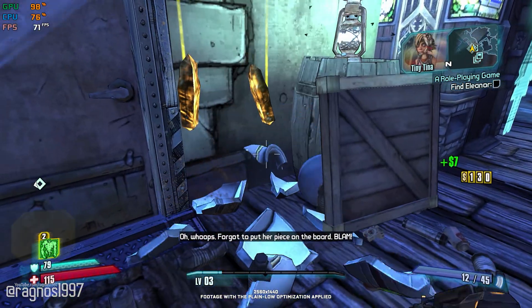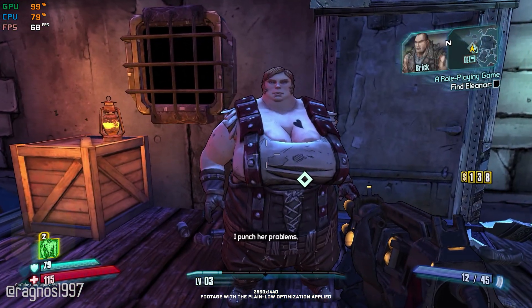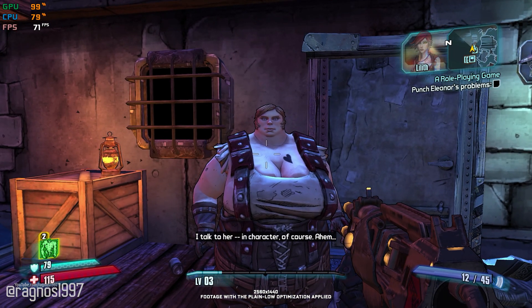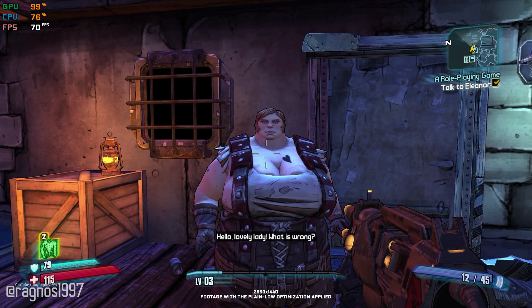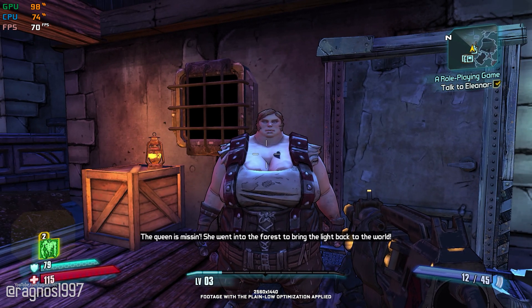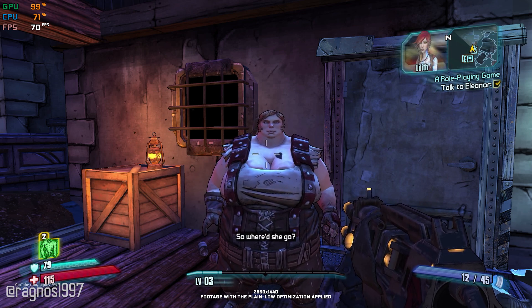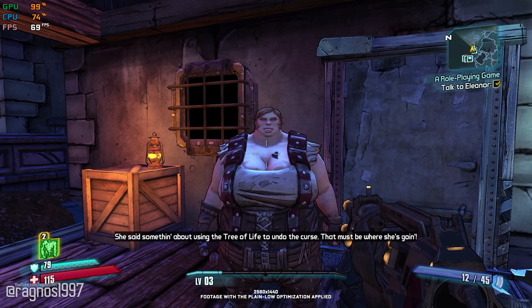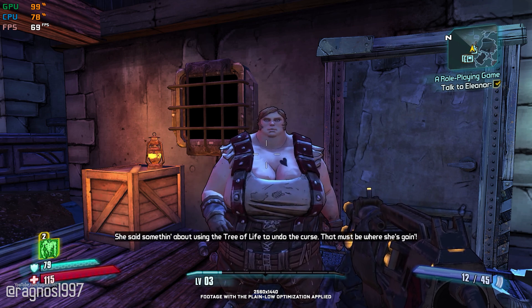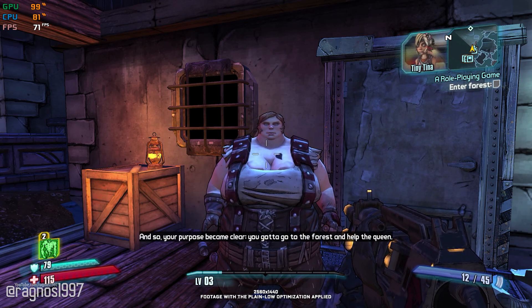Forgot to put her piece on the board. Girl looks like she got a problem. I'd talk to her — in character, of course. Hello, lovely lady. What is wrong? The queen is missing! She went into the forest to bring the light back to the world! So where did she go? She said something about using the tree alive to undo the curse. That must be where she's going. And so your purpose became clear — you've got to go to the forest and help the queen.